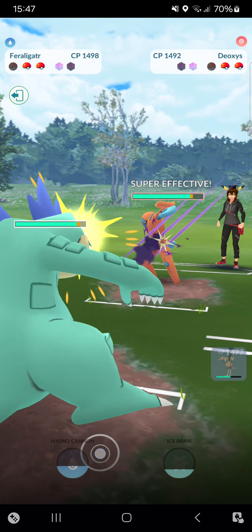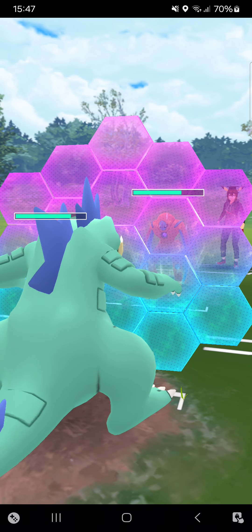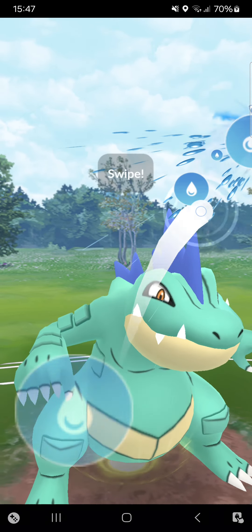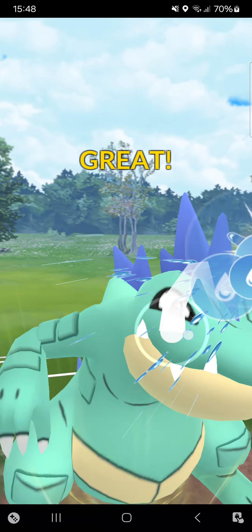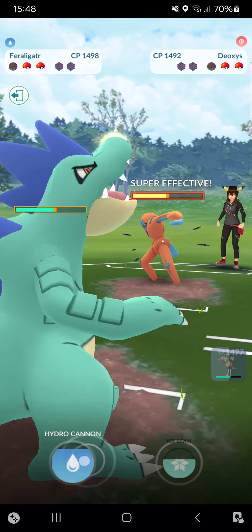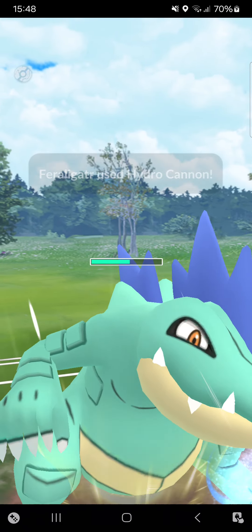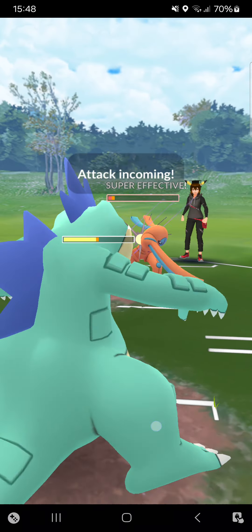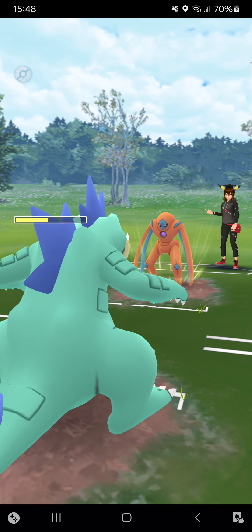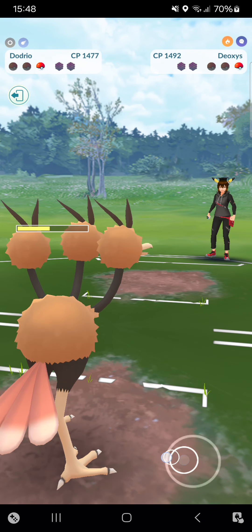Wait — I have Dodrio, a Normal and Flying type, and I think Marowak's moveset is Bone Club and Shadow Bone. I feel very comfortable in this lead. Shadow Bone — not very effective. Opponent switches into Deoxys-Defense, and that's where Feraligatr comes in. I'll shield this move — it could be Thunderbolt, that's why. Going then for Hydro Cannon. This Hydro Cannon gets shielded. I'll be able to make it to another Hydro Cannon before they can make it to another Thunderbolt — this one won't get rid of Deoxys-D yet but makes it quite low.